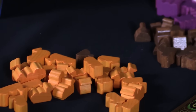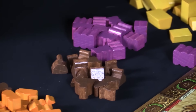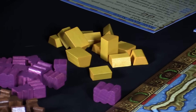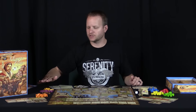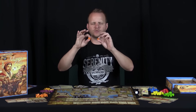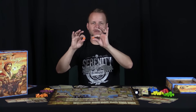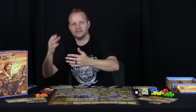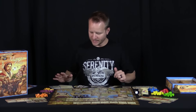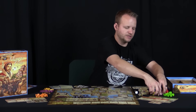First, they have really cool meeples that go with each commodity in the game: camels, pepper, silk, and gold. My only complaint with these components is that they have a large size and a small size — the large is worth three and the small is worth one. At the beginning of the game it takes a little while to get used to those sizes, but by the end of your first game you've got it.